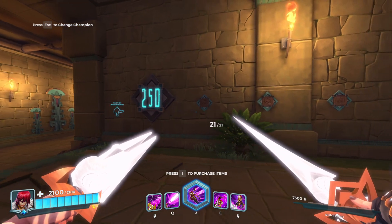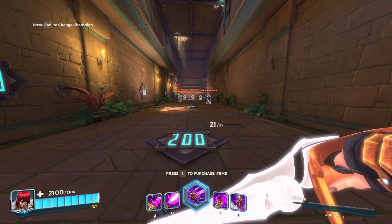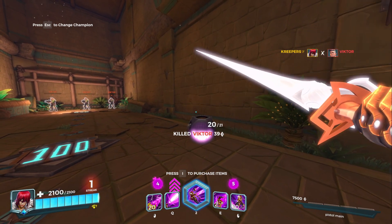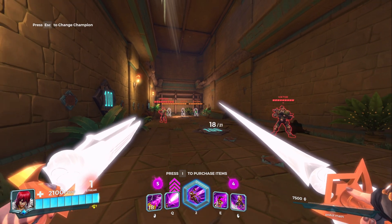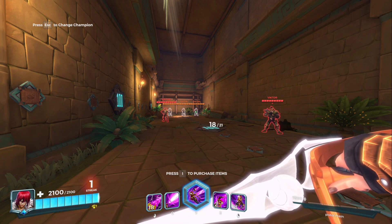Caspian to me is what you should call a snowball champion. You know how a snowball starts on a hill, rolls down, and gets bigger and bigger? That's what Caspian is. When he starts, he's bad — he can do some damage, but his sword sometimes doesn't connect, hasn't much range, and his pistol doesn't do much damage. But once he starts getting his stacks, he gets stronger and stronger — the more requirements he fulfills, the more checkboxes he ticks, the stronger he gets.